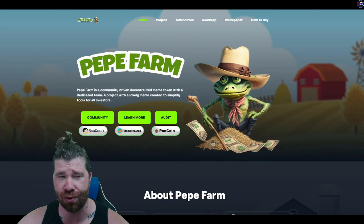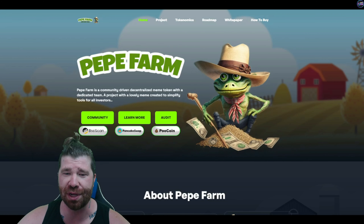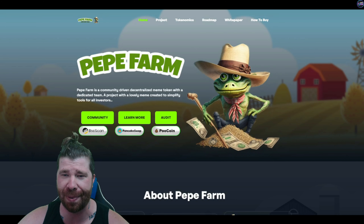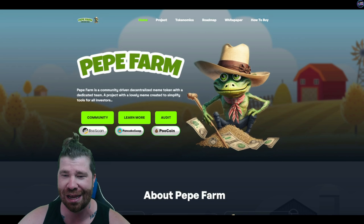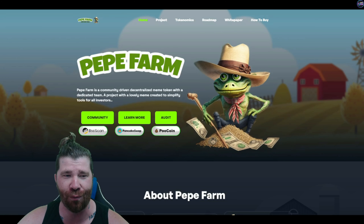Welcome back to the channel, Crypto Nitro Community. We are going to be diving down into Pepe Farm. You guys can clearly see we got a Pepe with kind of like a farm hat — a sun hat — and it looks like he's got an awesome wooden cane, and it looks like he's surrounded by some money.